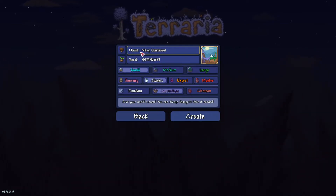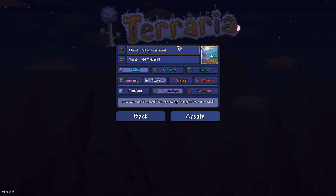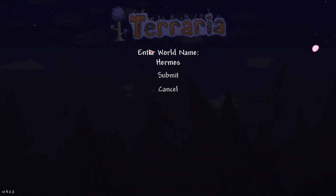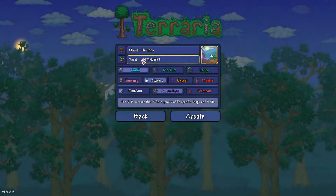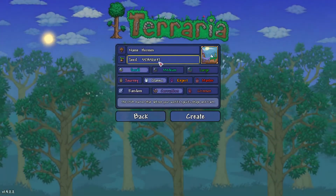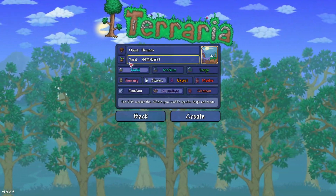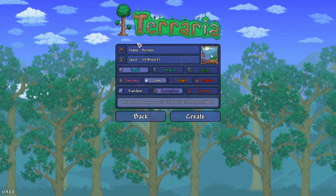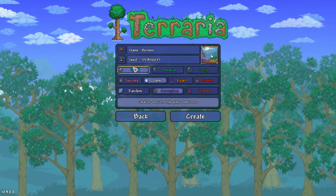Here's the deal. The name of the seed — Navy Unknown — is fine. The name does not matter. You can name it whatever you want; we're going to call it Hermes. The seed number is what matters the most. Get the number right, or you won't have the same world. Seed number matters. Size of the world matters — it has to be a small world, because the bigger the world, more stuff will spawn and it just won't look the same.